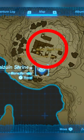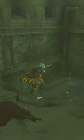Next, you want to go to the Akala Citadel Ruins. Once you get there, go right here and duck through this wall. Just like that, you'll find your second piece of armor.